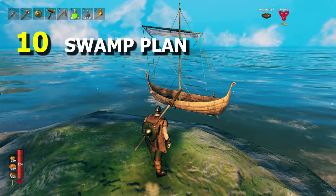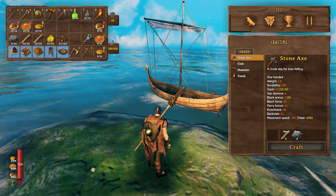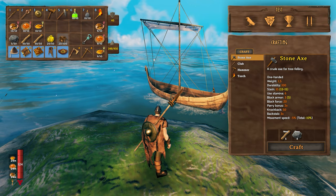On tip number 10 we have the swamp plan. Before going into the swamp you actually need to prepare ahead, so bring some extra food with you, some meats for resistance and healing, stone, wood, resin and bronze nails.